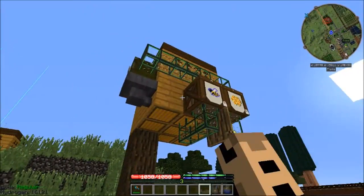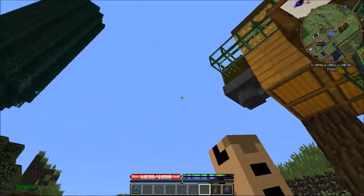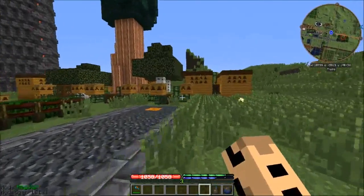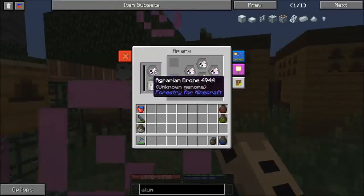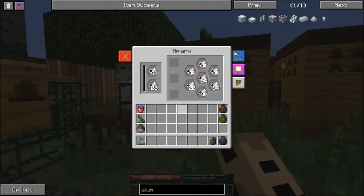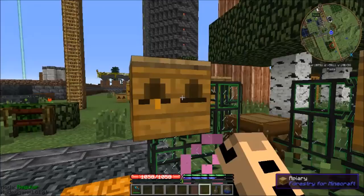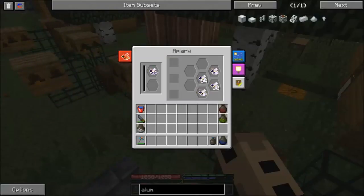I think I finally found a way to stop hives from clogging up with extra crap. Every now and then, forestry will spit out an extra queen, and then the mechanism pipes can't figure out where to put anything, so they just stop working. If I pull these guys out, now it suddenly starts working.